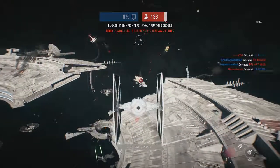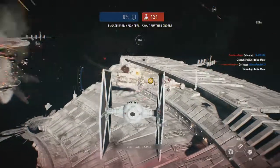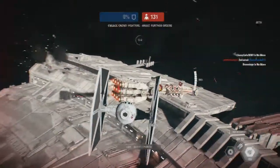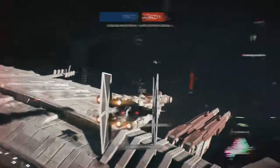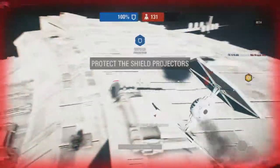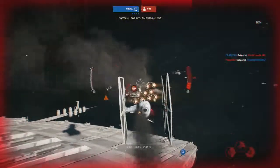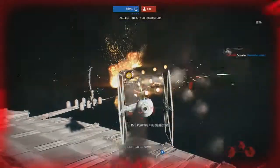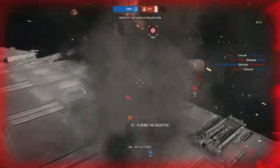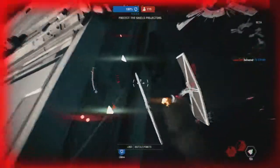I'm not sure I can keep this in the air. Fall back! Defend the shield generators — if they fail, the entire dock will be exposed. Object entering defense configuration! All rebel blockade runners are destroyed.